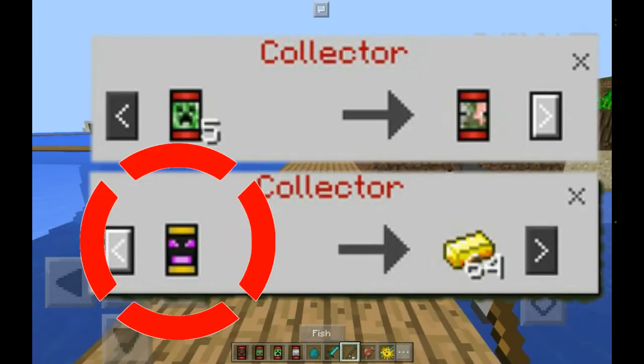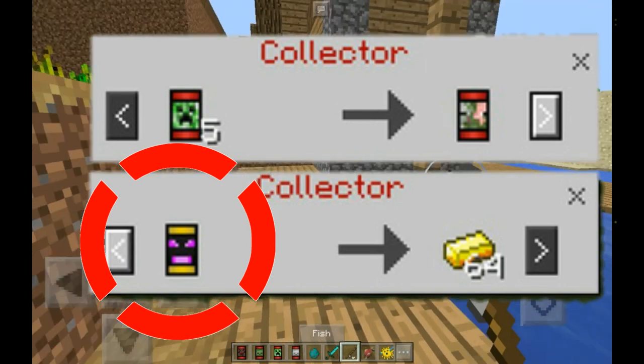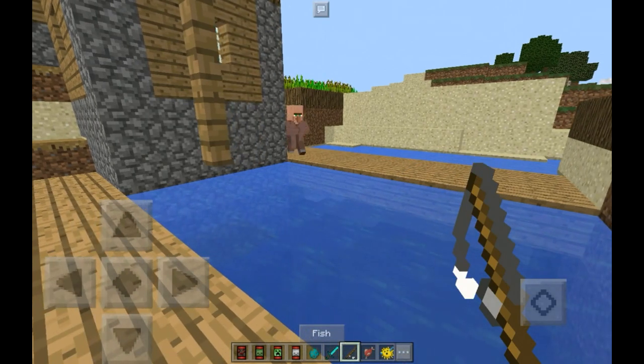In my video right now, you should be seeing an image of the rare cards I'm talking about. Those are the rare cards in the game that you can actually get by fishing or trading with a collector.